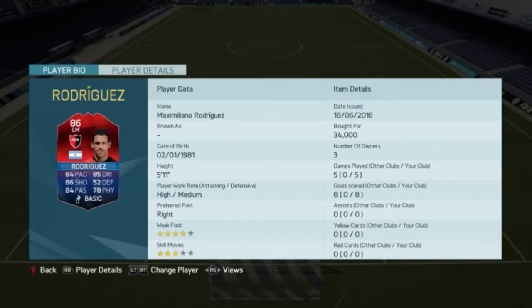Maximiliano Rodriguez is from Argentina and he plays in the Argentinian league. So you can link him up with Tevez, and it's a very good link.